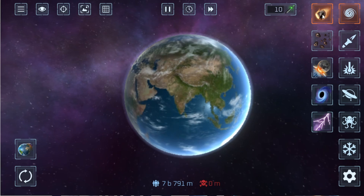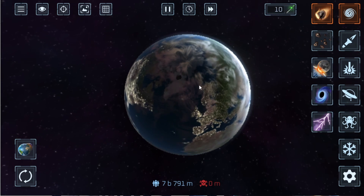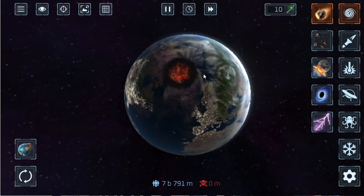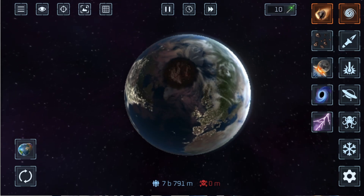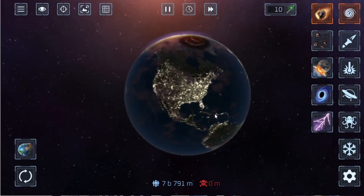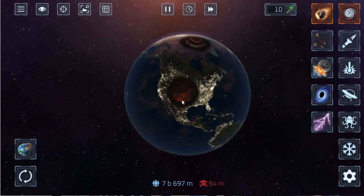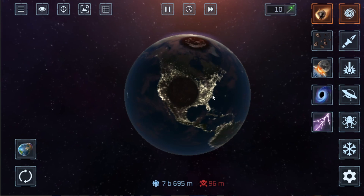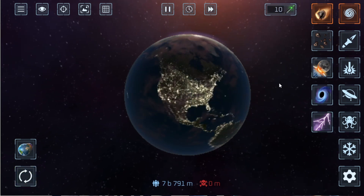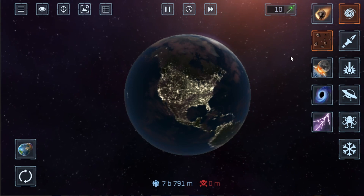First up is an asteroid. Let's just put it there and see how many people it can kill. Not even one single — I guess I didn't hit it at the right spot. Let's see what happens when you hit it at a populated place. 96 million — oh god, that's a lot. Now let's just reset the planet and try our next weapon.